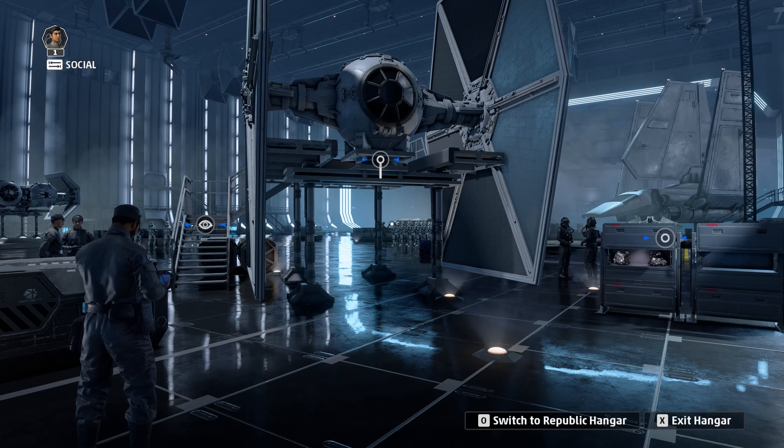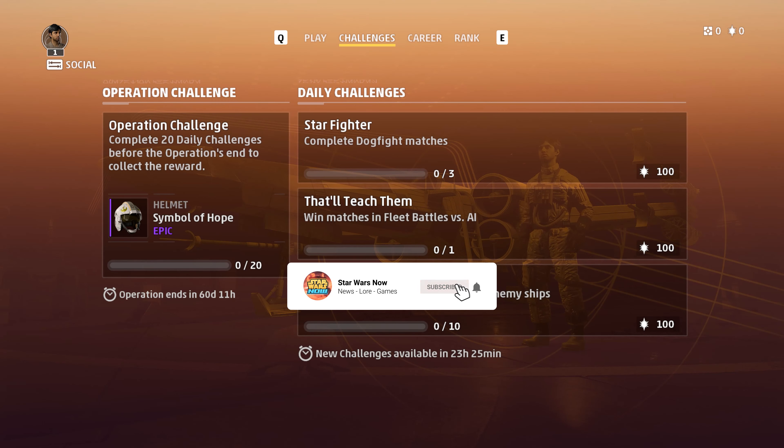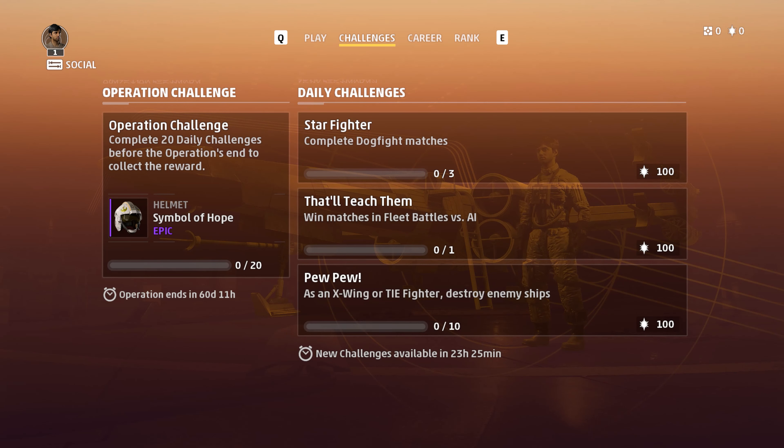And that is everything for Star Wars Squadrons cosmetics. You can unlock most of these with Glory, or through operations. The current operation challenge ends in 60 days and requires completing 20 daily challenges to earn the Symbol of Hope. Daily challenges right now include completing dogfight matches, winning fleet battles versus AI, and destroying 10 enemy ships as an X-Wing on Typhon — giving almost 300 Glory, enough for at least one cosmetic item.